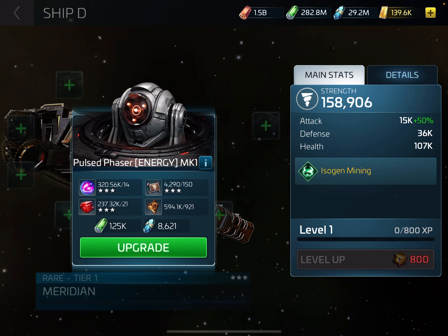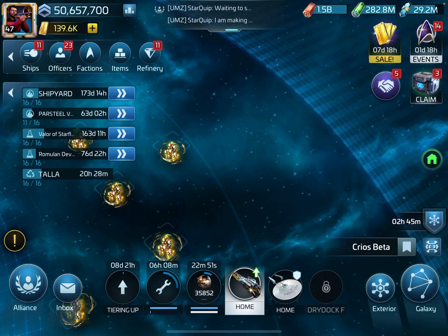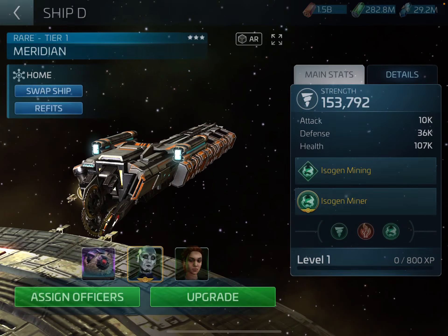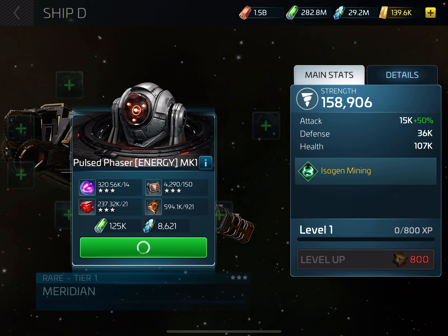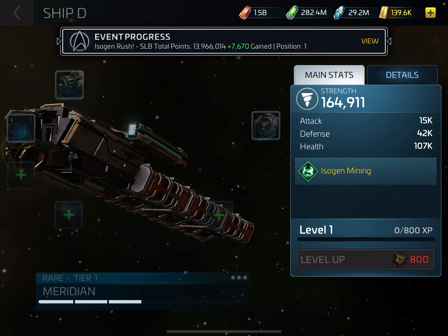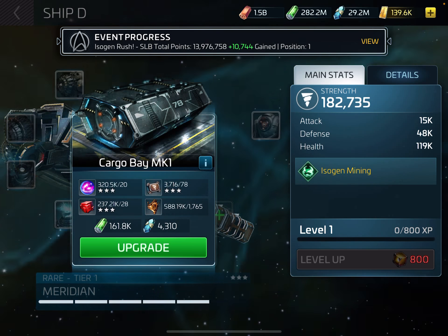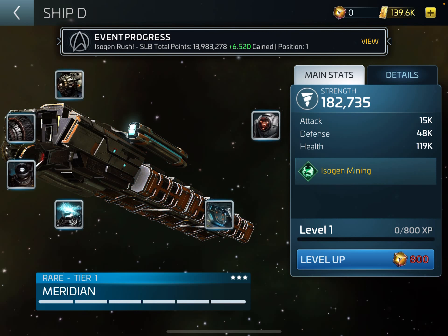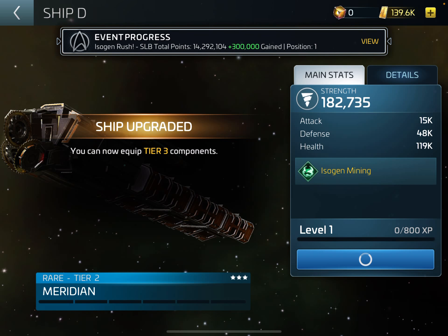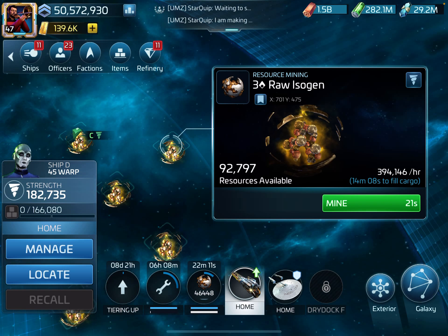First I want to take it over to that mine. It's already doubled in output. So let's upgrade — I don't know how far I'm going to be able to upgrade this tier, the cost is steep. That's the first level done, so we'll go back out. It doesn't look like it made much difference.